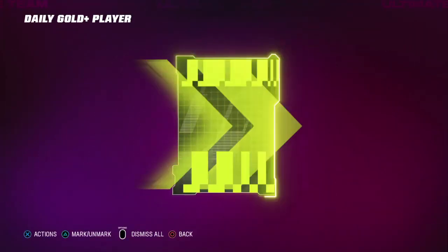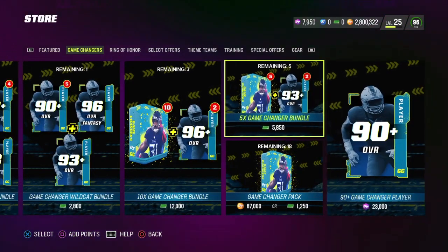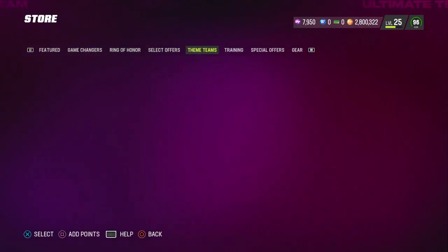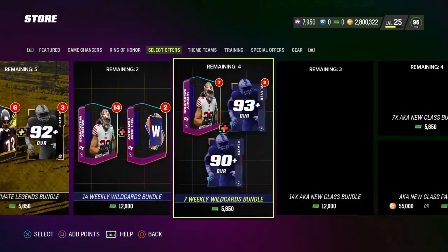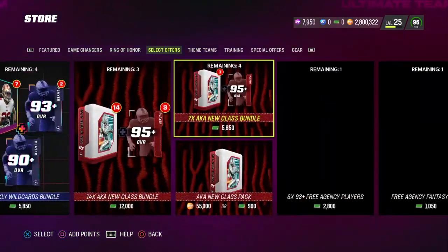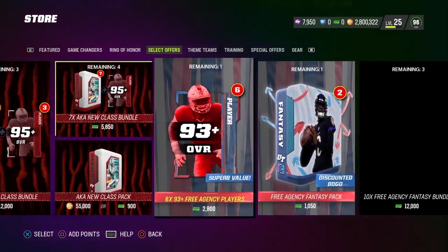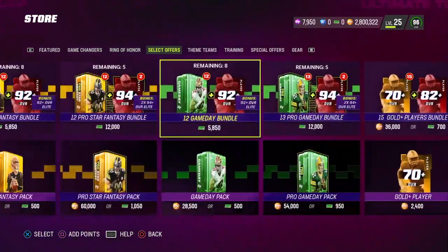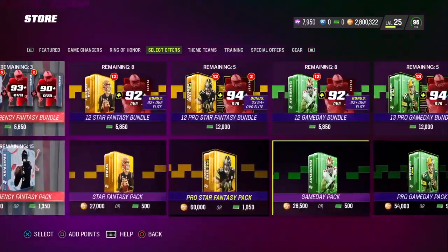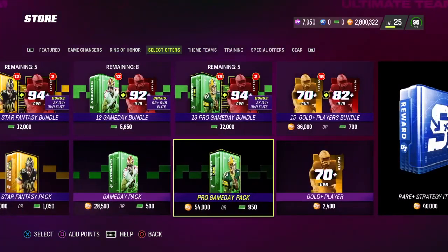We got a 71 from the daily gold — it doesn't matter, but when you're trying to get training if you can't find snipes, you might want to open some packs and see if you can get lucky. When Weekly Wild Card releases on Tuesday, I would 100% open those packs — they give really good training value. But when they're not out, you'll want to open these four packs: the Program Day, the Game Day, the Pro Star, and the Star Fantasy.